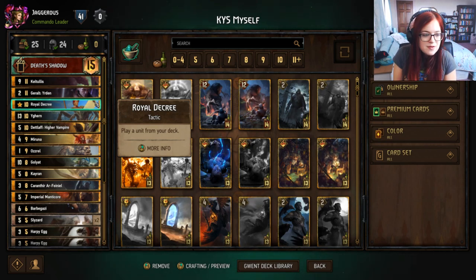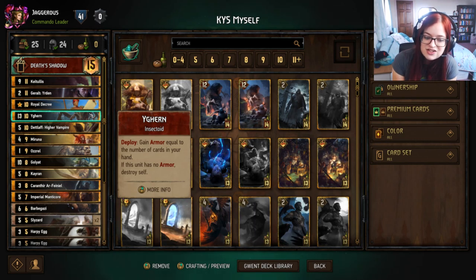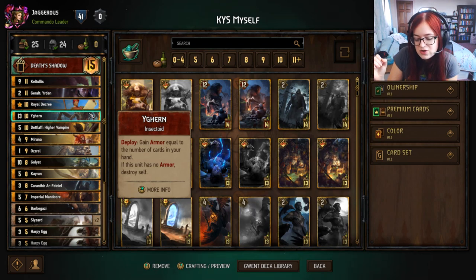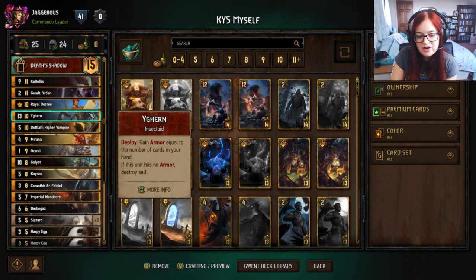We have Ighurn, which gains armor equal to the number of cards in your hand. If this unit has no armor it destroys itself, but typically we'll play this and then consume it so that the value is on the consumer — the unit that ate the Ighurn — rather than risking it dying when the armor is removed.